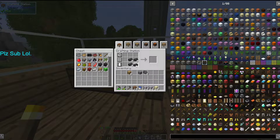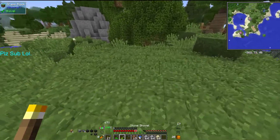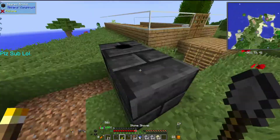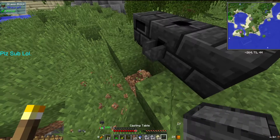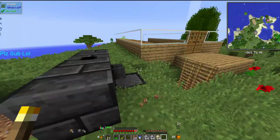For the Smeltery 3 controller I'll need at least one seared drain, a casting table, a faucet, and seared bricks. The base Smeltery 3 size is interior three by three, so the controller goes here, the casting table goes there, and the rest is filled with seared bricks except for one spot which will be our seared gauge.